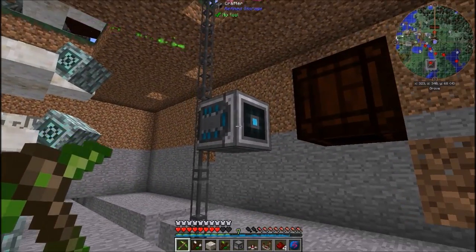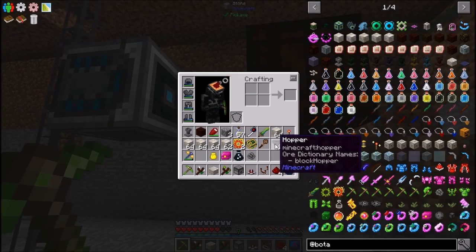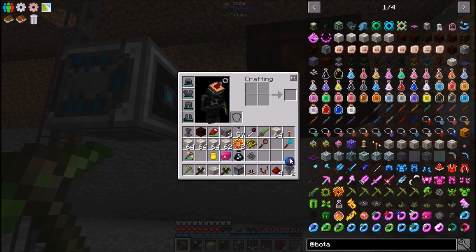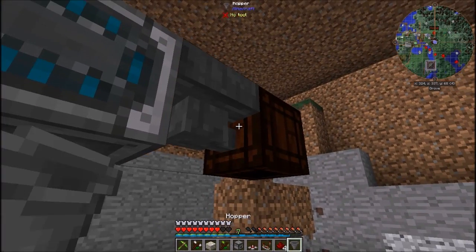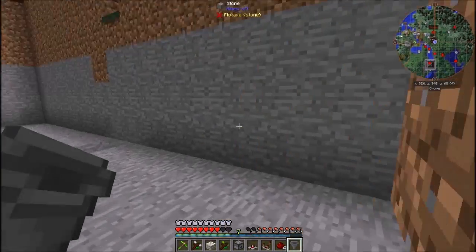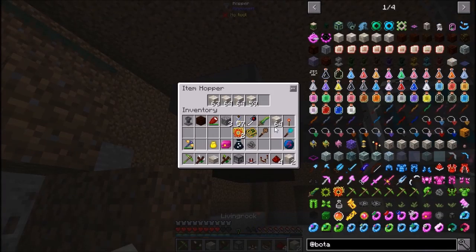Here we are — I have the crafter set up facing this way into the open crate. In between I'm going to slide in one of these fancy little hoppers. I also want a hopper on this side, and I'm going to put all my living rock in here.